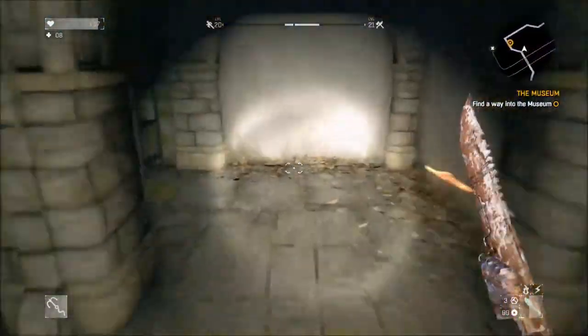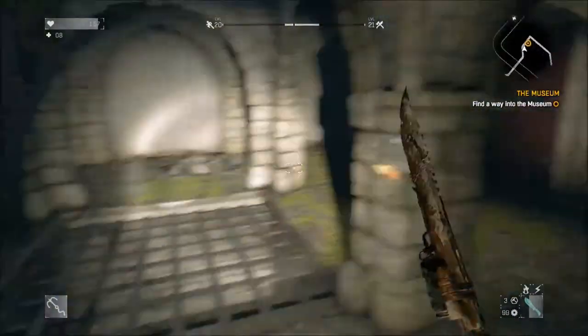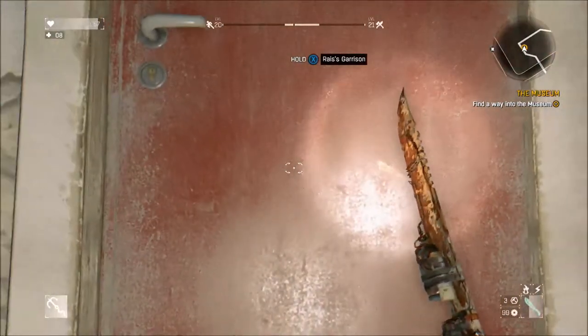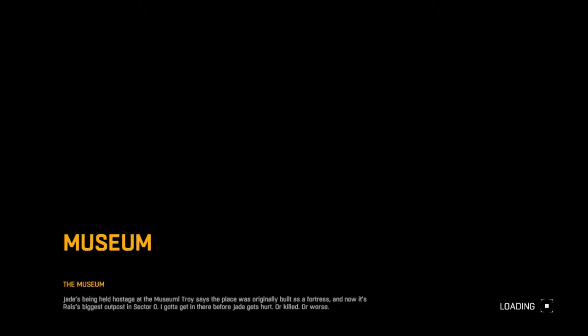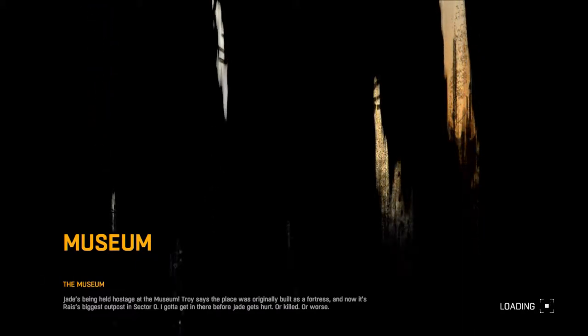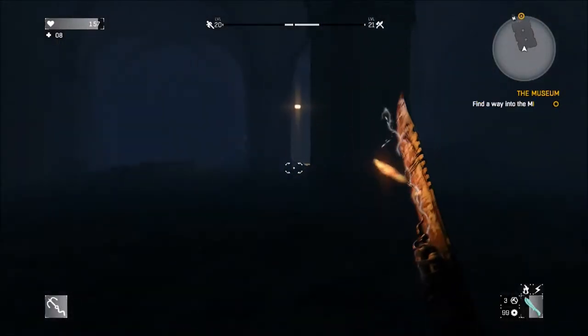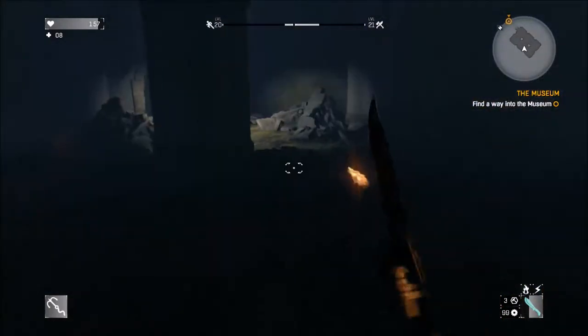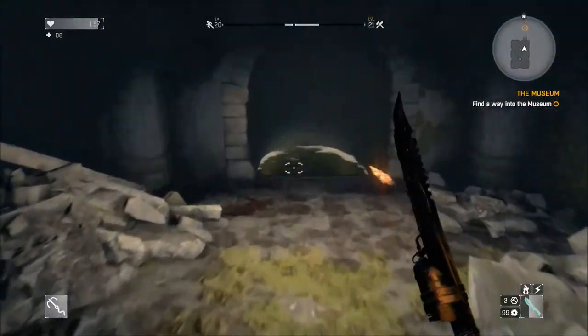Rice's Garrison. Not super pumped about this. Jade's being held hostage at the museum. Troy says the place was originally built as a fortress, and now it's Rice's biggest outpost in Sector Zero. I've gotta get in there before Jade gets hurt — or killed. Worse. I'm gonna try and stealth this as much as I can.